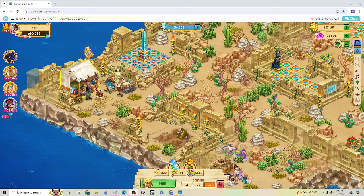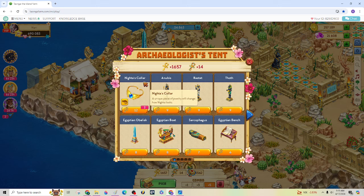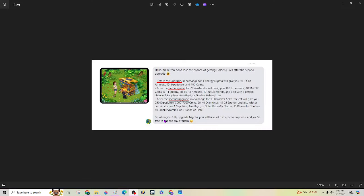So why are we doing all this? First of all, the cat reward — you're going to get that cat. It's a cute little black cat with a little house. Before the upgrade, you give it one energy and it gives you a bunch of raw amulets, EXP, and coins. Once you upgrade it, you can get EXP, coins, some energy, 30 to 60 raw amulets, and diamonds. And for the first upgrade, you also get a gold fishing lure.